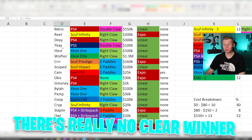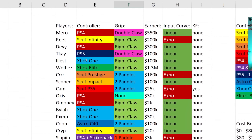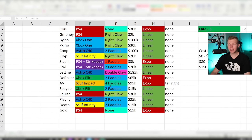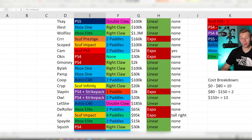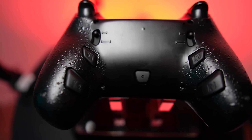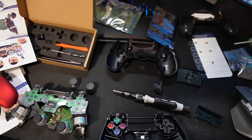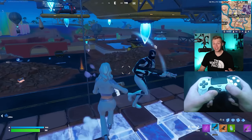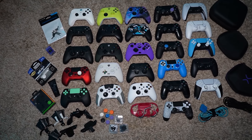Getting into specific controllers, there's really no clear winner when looking at the ones that pros use. Most of those that play Claw just use the standard console ones, and the ones that play Paddles either use a Scuf, an Xbox Elite, an Astro C40, or my personal favorite route — two pros use a Strike Pack — which dives into the realm of building your own pro controller. When I say building, I mean buying accessories you like and putting them on a controller. At this point I have 25 controllers, including 10 PS4 and 5 PS5.